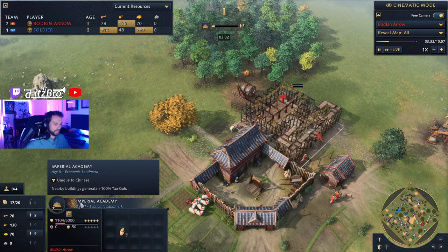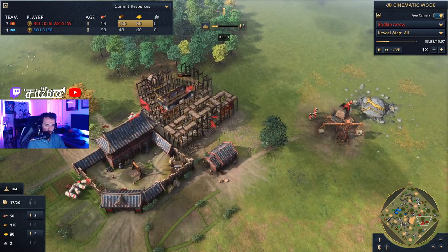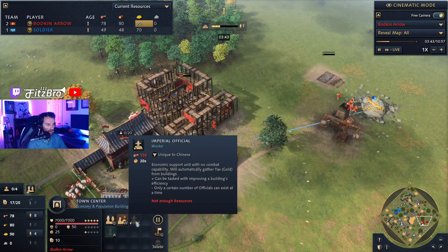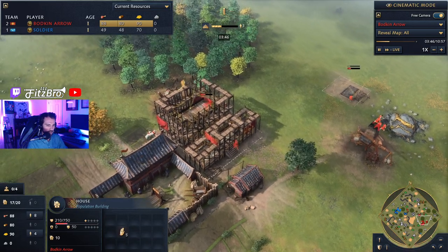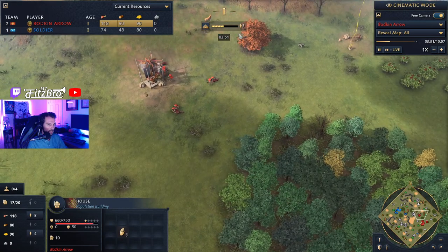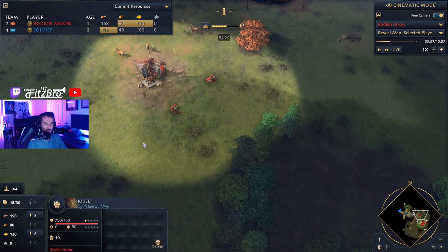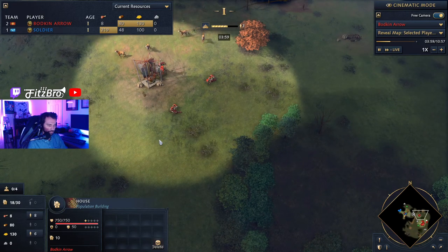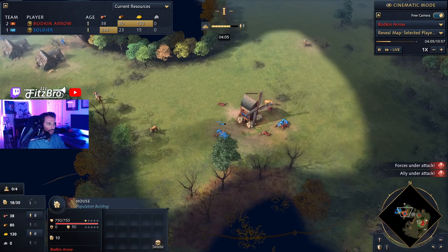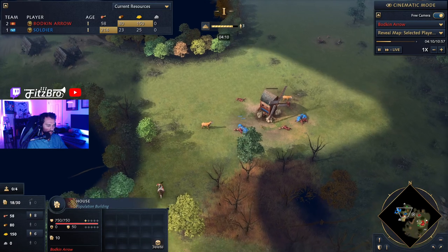The Imperial Academy makes nearby buildings generate plus 100% tax gold. Your buildings generate gold and Imperial Officers come around to collect it — a very unique thing about the Chinese economy. The Chinese also get dynasties as they move through the ages. You can actually build both landmarks as you're aging up for each age, and if you get both landmarks, it unlocks a dynasty with different economic and military bonuses.